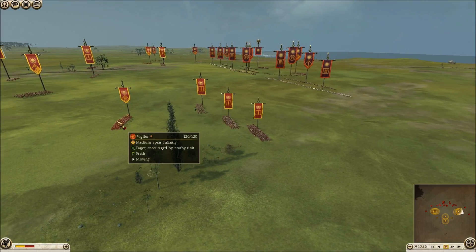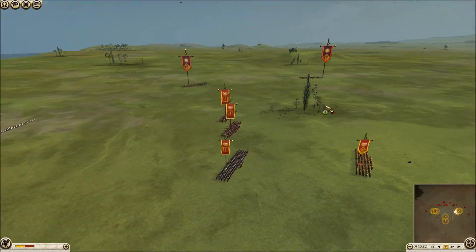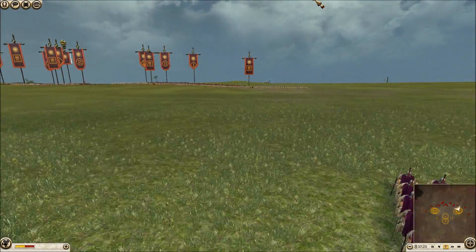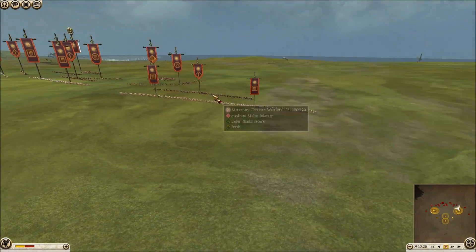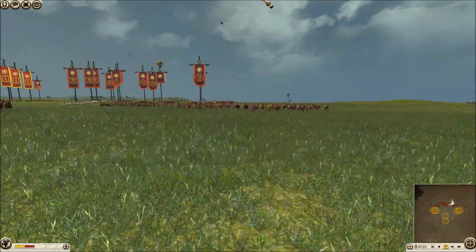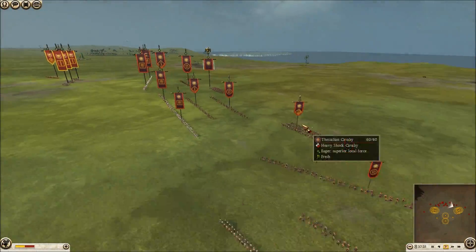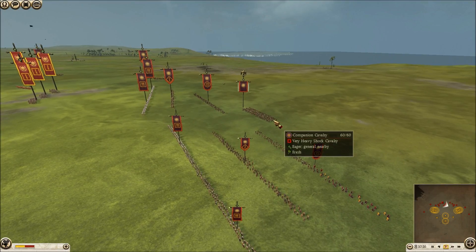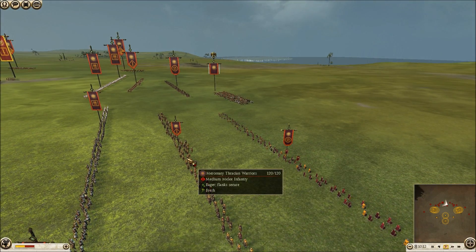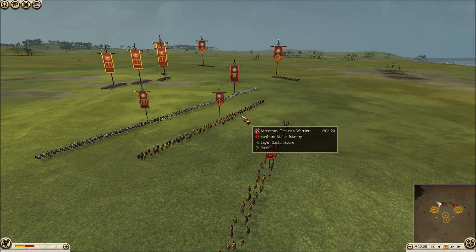I still have my Vigilis and auxiliary cav ready to intercept, but I'm swinging my Praetorian guard over to attack his Hoplite wing, which are backed by these mercenary Thracian warriors. He's swinging some more Thracian warriors over. He still has a reserve Thessaline cav, reserve companion general, and a reserve of slingers, mercenary Thracian peltists, and Thracian warriors.